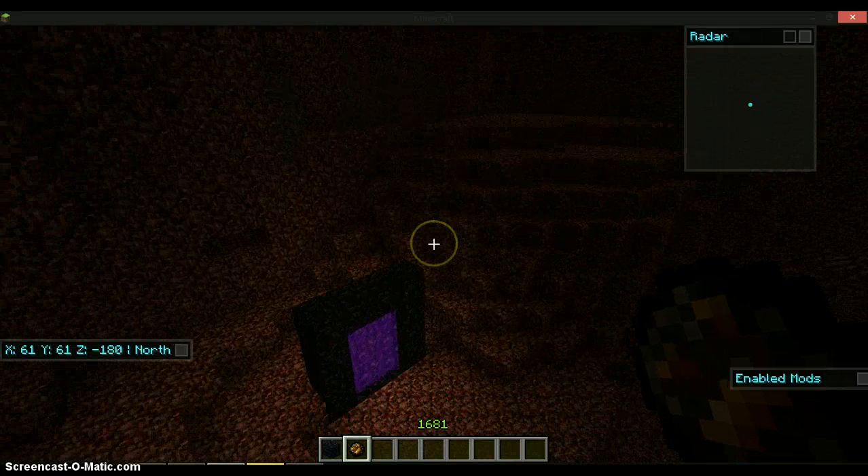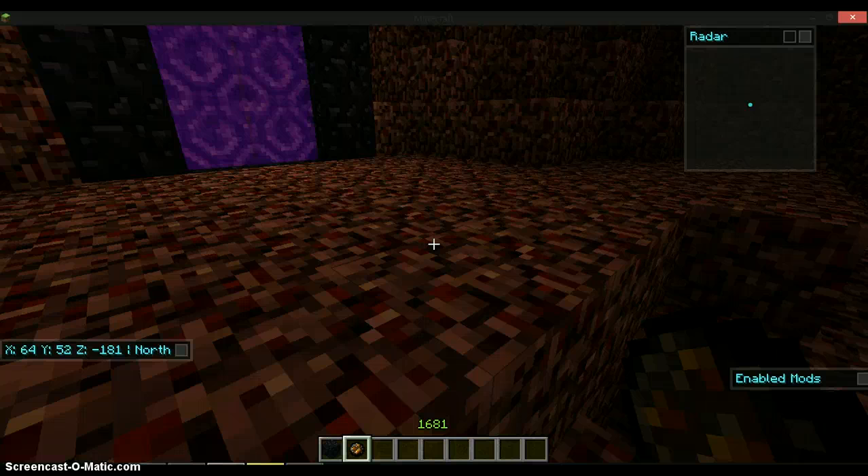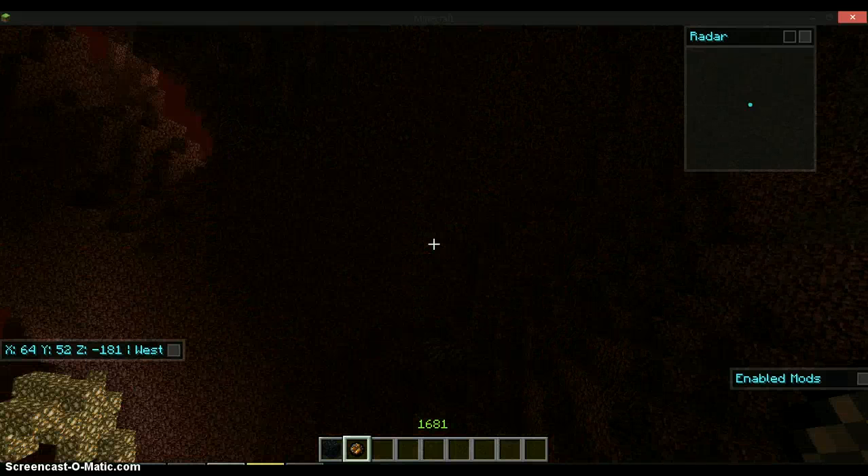So basically that has been my tutorial on the nether portal and how to make it. When you've made a nether portal, you kind of want to make a shelter around it in the nether, because there is stuff that can break the nether portal. When they break it, you'll never get back home. I'll see you guys next time — peace.